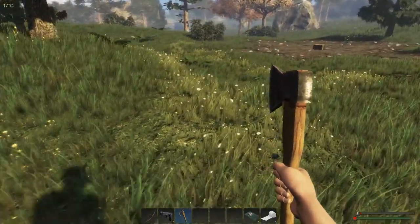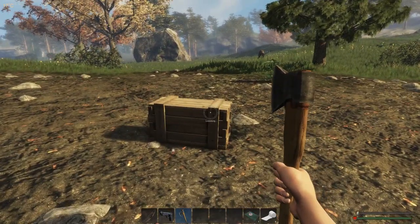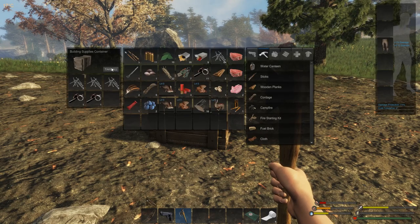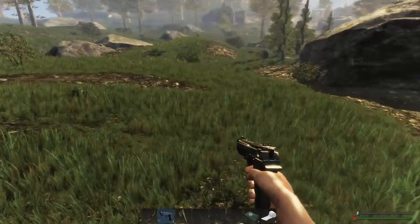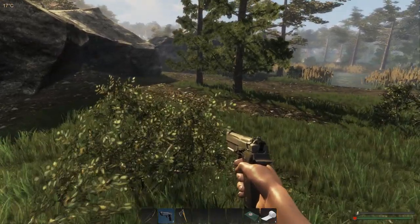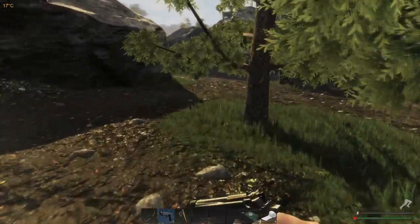Kinda run in here and grab it. See what I'm saying with the nails? Oh my god, I got no stamina — this is not good. We're okay, we'll just be a little slow. So we need to get that canteen too, fill it up with water. Let's get the canteen and fill it up with water as well.